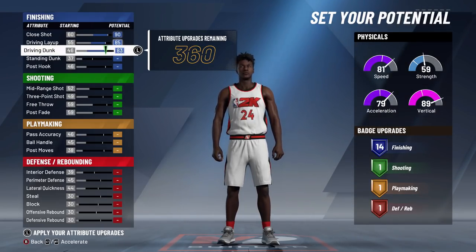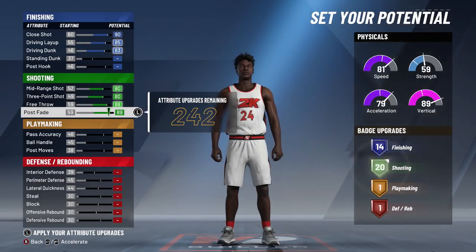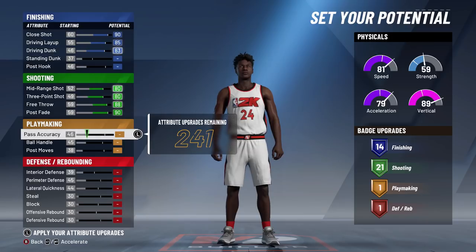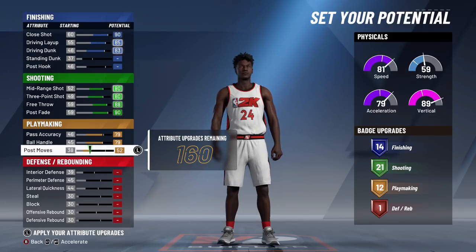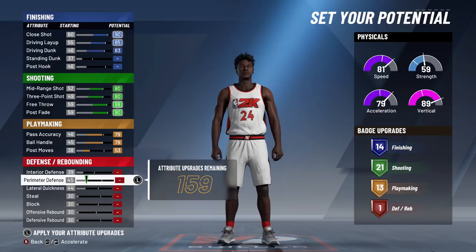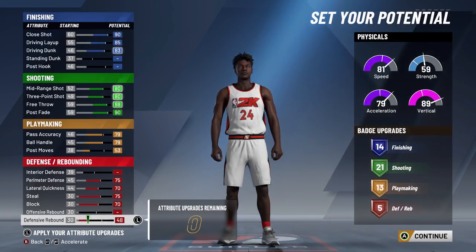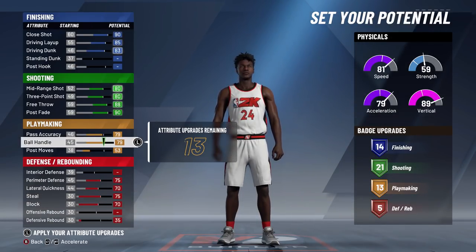For the finishing badges: max close shot, max driving layup, and max driving dunk — 14 finishing badges. You can also play point guard on this build if you want. Going max everything until we have 21 shooting badges — 21 shooting with an 83 three and 80 mid. Incredible for this build. For ball control, we're going to go 79 and then max. I think 13 playmaking badges would be perfect for this build — you don't really need any more than that for a shooting guard.